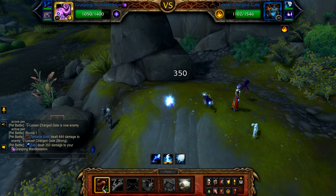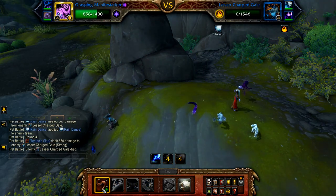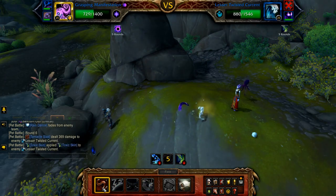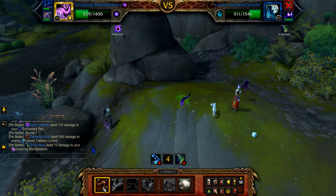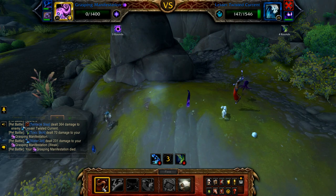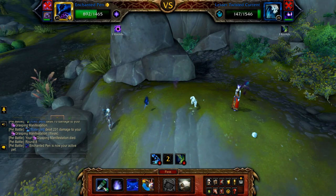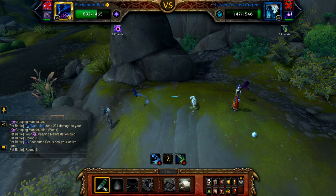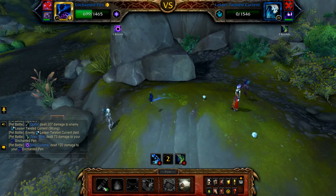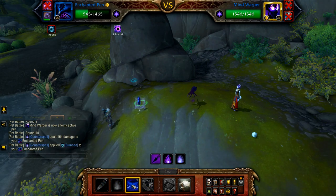Start with your Manifestation and spam Tentacle Slap until defeated — this will usually be when the final pet enters or just before. Once your Manifestation is defeated, bring in your Enchanted Pen. If your Manifestation was defeated by the Twisted Current, use your Enchanted Pen's Quills to finish the Twisted Current off. Once the Twisted Current is defeated and the Mind Warper enters, if your Manifestation is still alive, cast Foreboding Curse until defeated.